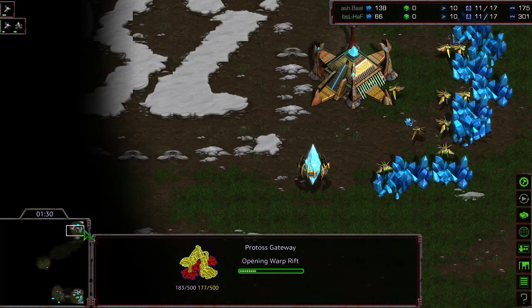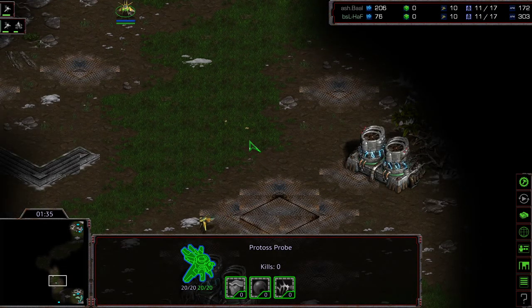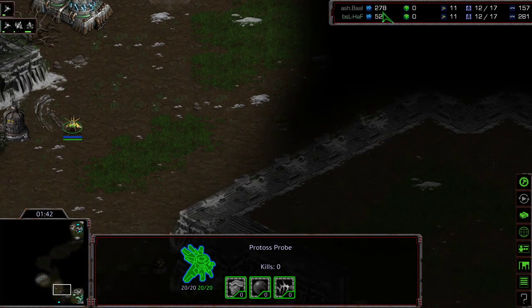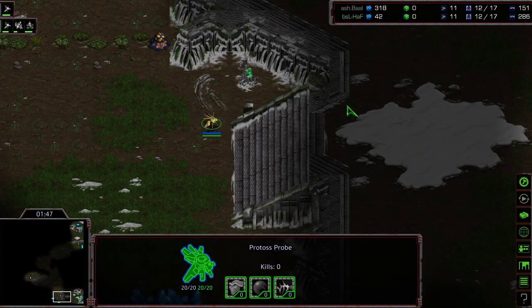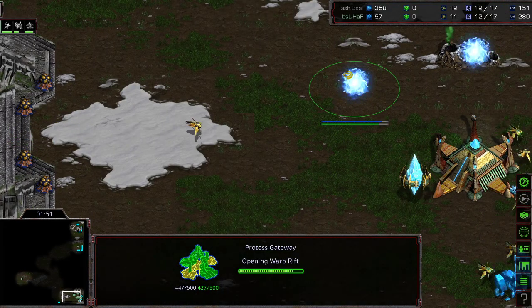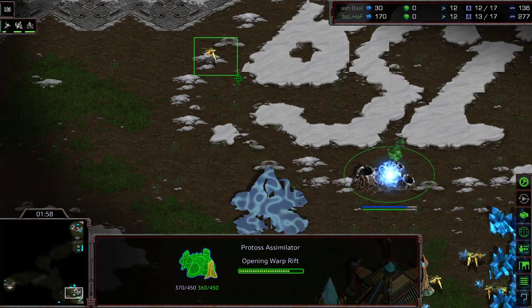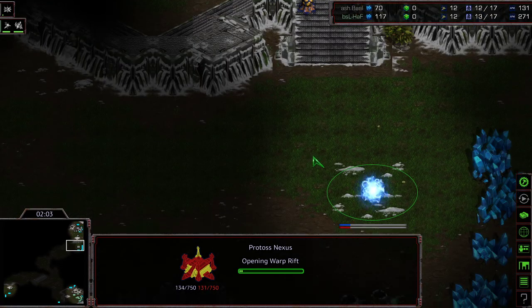Gateway first. And we see no gateway from Ball critically. Ball's going to get first scout — a critical moment. He sees that Probe Scout moving out. He's saving up minerals, which suggests he's going for a 12 Nexus. Gas plopping down suggests we're seeing 1-gate into Dragoon, maybe even pure 1-gate, pure Dragoon — that would be disastrous for Hoff.